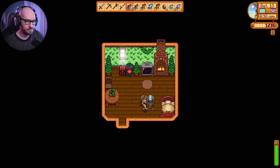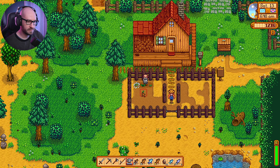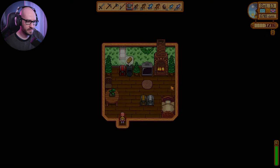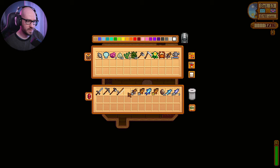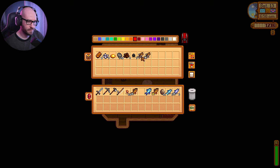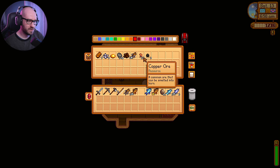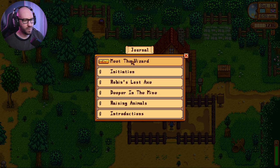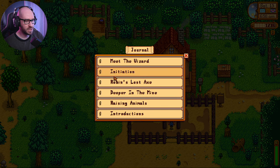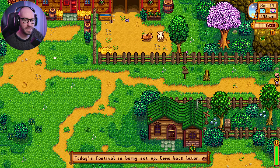Hold up, I need the water can first. I need to water the crops down. Let me put this away. I just want to do a little more work before I leave. Let me grab the fish again — perfect. Now, we definitely lost the mission for the fisherman. But I'm still going to make my way to the fisherman just to sell all the fish. Today's festival is being set up — come back later. So I cannot go to the fisherman right now.